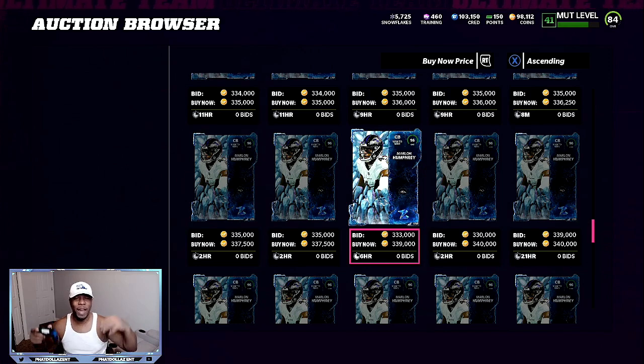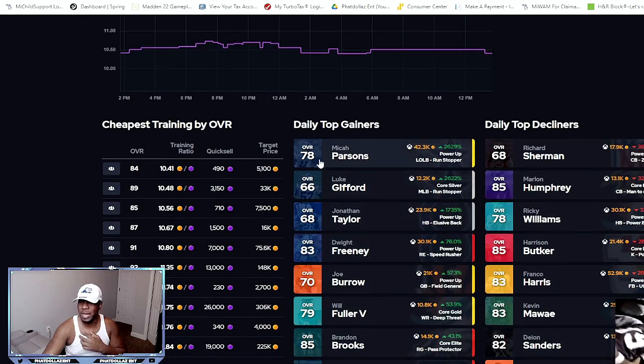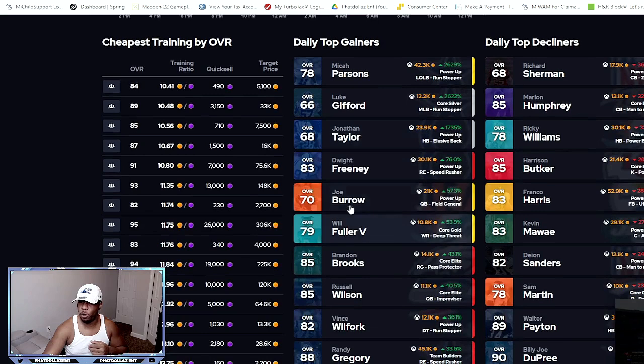I want to get the most profit. If I wait for 335 to 340, I'm going to be getting 300K for each card. Let's take a look at the prices real quick and why the 500 coin get-a-player packs are very, very important right now in the game while limiteds are not available. If you scroll down, you can see the daily top gainers — a lot of powerups and golds are way up. This one is up 2,629%. That's the 78 overall Micah Parsons. Jonathan Taylor is up 1,735%, that's over 24K for each one.